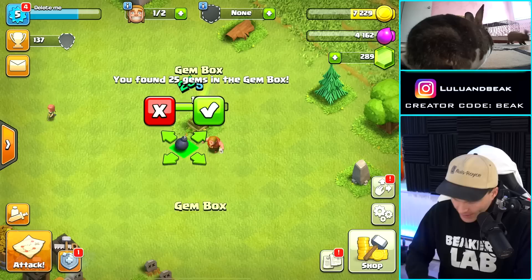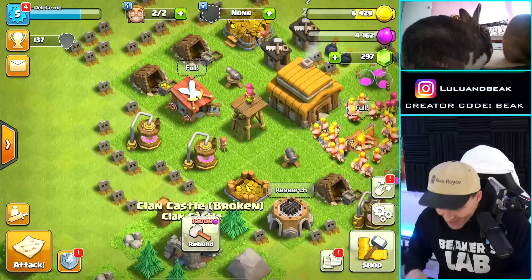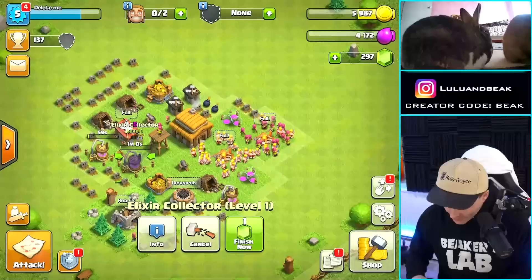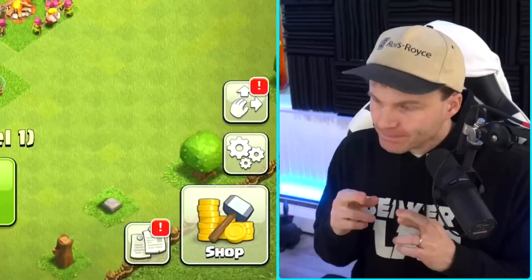Looks like there's some new stuff we haven't built — I'll get those right now. One, two — okay, we're starting to get there. We can get the clan castle! It's honestly more important to me right now to get the barb stuff upgraded, but let's do these. One, two — and let's go raid, guys. It could all end right here if we get a zero — we delete it right now. Fingers crossed, let's go raid.